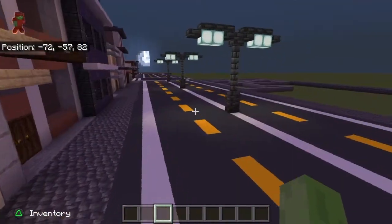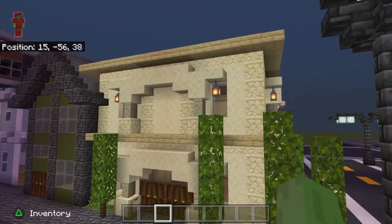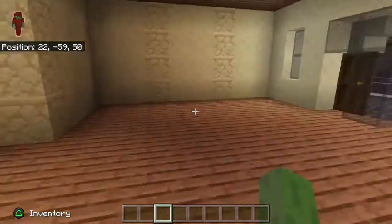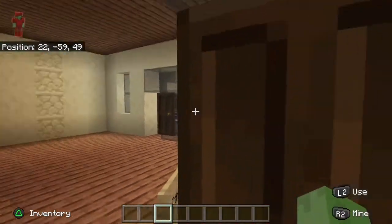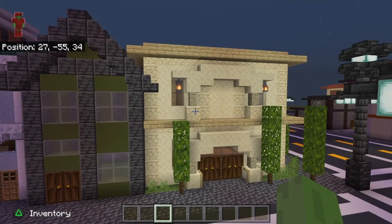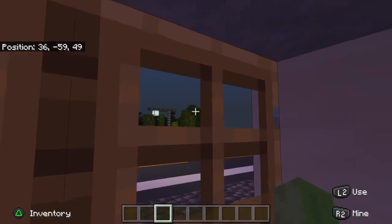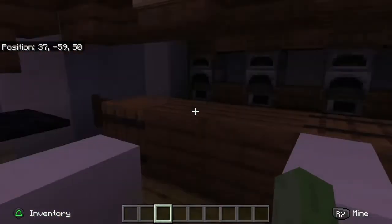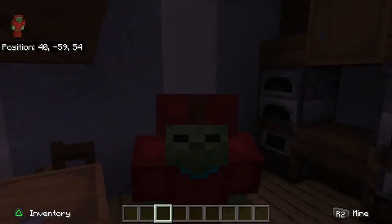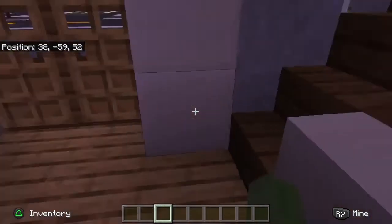Moving on, we have an authentic Mexican restaurant — no interior yet but it looks pretty nice, I did this when I didn't know I had COVID. Here's a fishing ship shop. It actually has a really nice interior — and guess who did it? Me! This is the first ever actual good interior I have done.